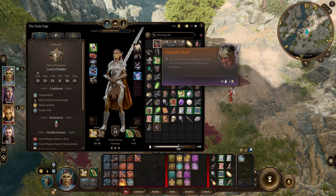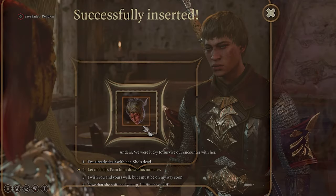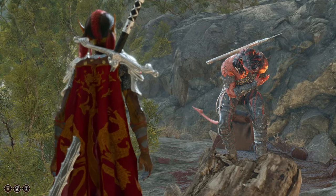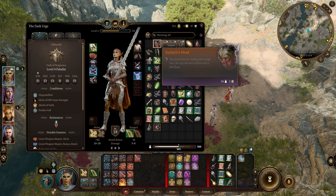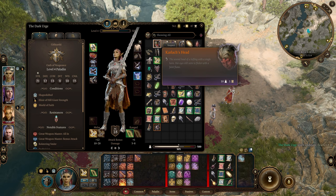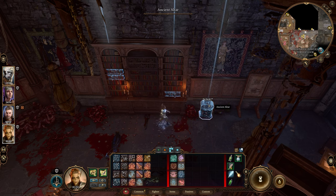Next up is a hidden use for Karlach's head — it turns out it can actually be used as a key. This head comes from completing the quest Hunt the Devil for the Paladins of Tyr. You'll need to defeat Karlach and then remove her head as proof of the deed. Once you have her head, this item is orange rarity, meaning it's a story item. But instead of bringing it back to Anders, you can actually use it as a key to unlock a secret room. In Act 2, within Balthazar's room, there is a bookshelf that can be interacted with to reveal an ancient altar.